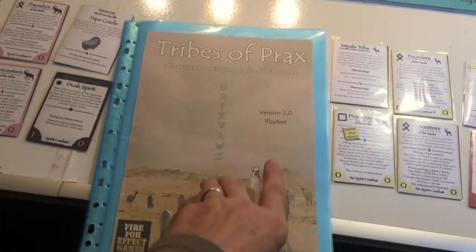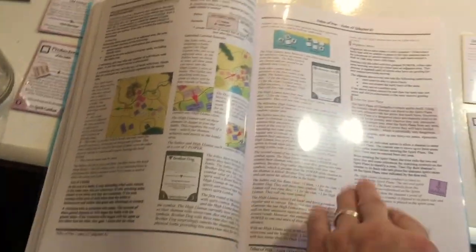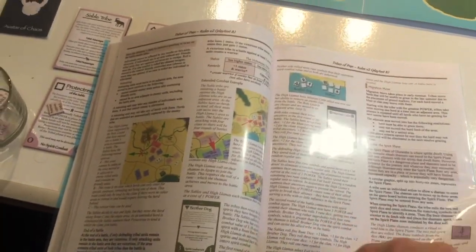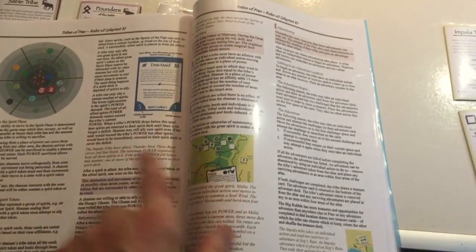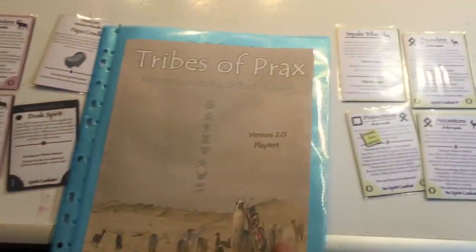Here are the rules, still in playtest version. They currently run to 30 pages, although actually there's only 18 pages of rules — a lot of it is extensive examples. So that's all ready to go, full colour, if anyone's interested in that.